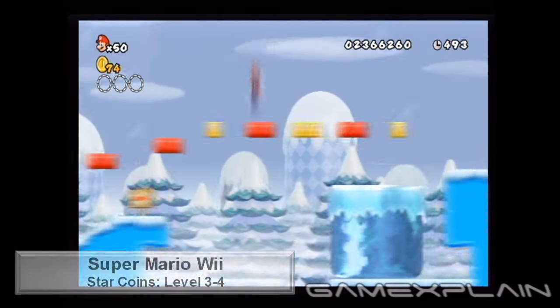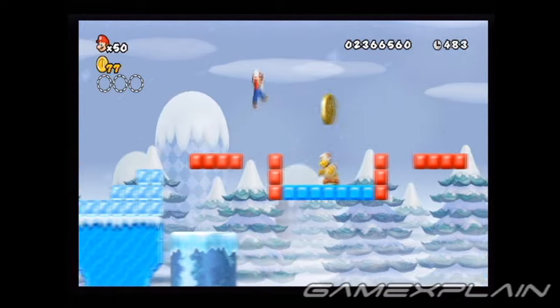Hitting the red switch in World 3 isn't required, but it makes this level easier. The first Starcoin can be found above this Firebrother.